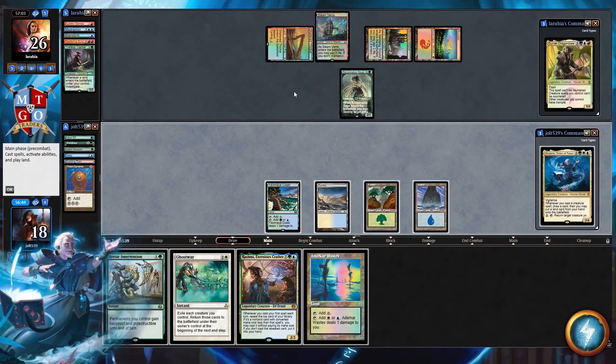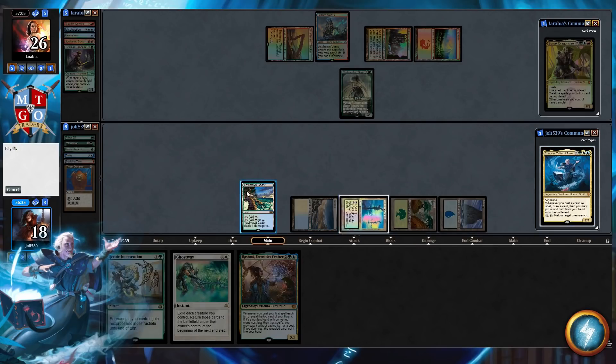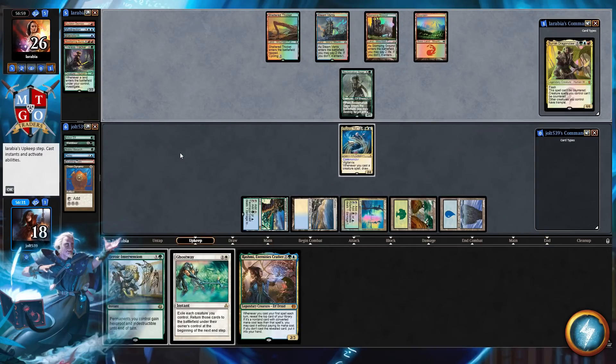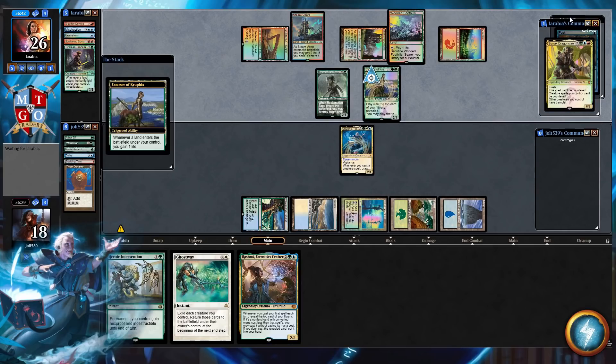That was us completely tapping out. Let's go Waste. If they've got spot removal on Chulain, so be it — at this point we've just got to generate some value. Let's have Chulain enter the battlefield and pass back over to our opponent. That does put us into Rashmi and we've been catching a card draw. They're not making their land drop — we'll see what else they've got in hand. If they had countermagic, they would have left it up, and they're only stuck on one blue source: Steam Vents.